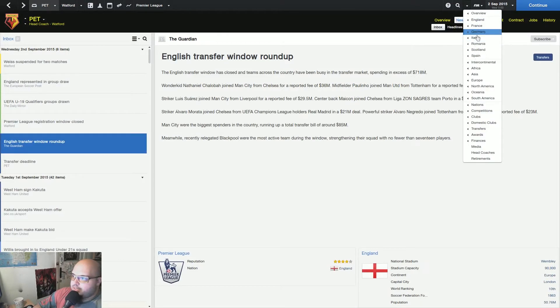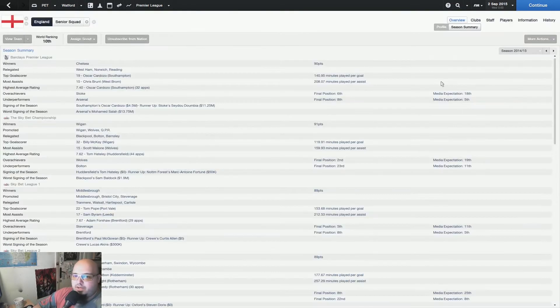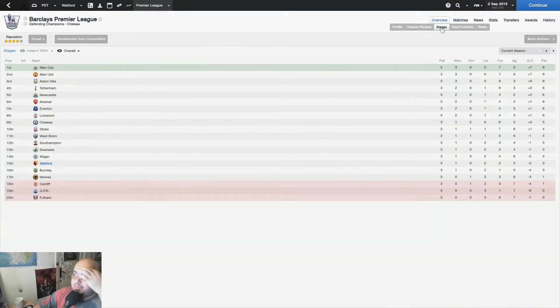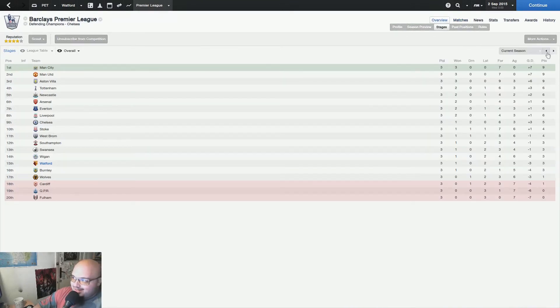Something I wanted to show you last episode is the season roundup — basically what happened last season. Winners: Chelsea. The Premier League table showed Chelsea, Manchester United, Manchester City, Liverpool, Tottenham, and Stoke at the top. We survived at the bottom. We relegated Reading, Norwich, and West Ham. It's kind of interesting that Burnley survived, but teams like Norwich who had decent players and West Ham with some really great players went down.